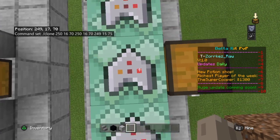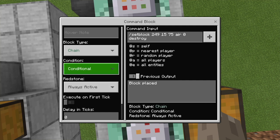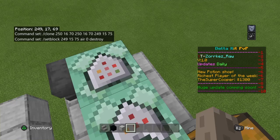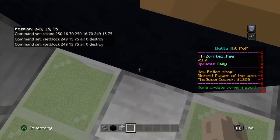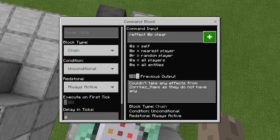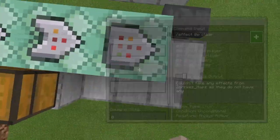The fifth command block: set it to always active and conditional. Use setblock pointing to wherever the item is going — mine goes right here — then set it to air, zero, destroy. This clears the original block after cloning. You can also add @p clear if needed.